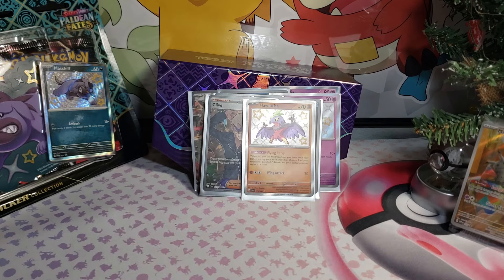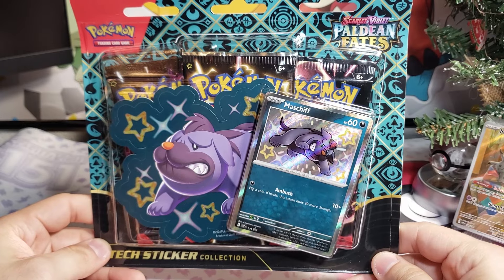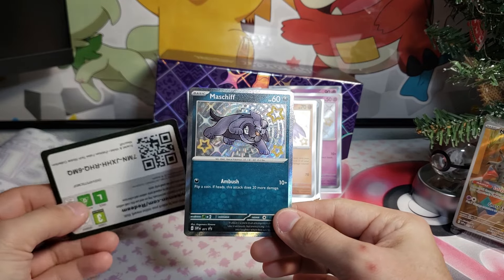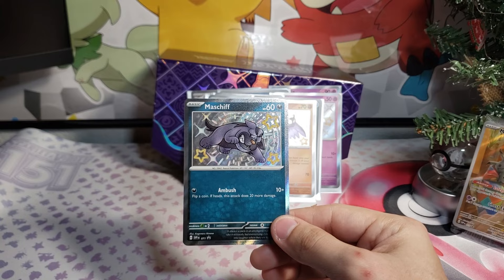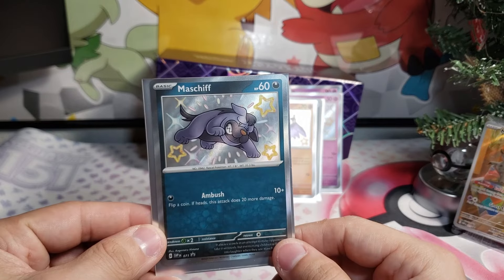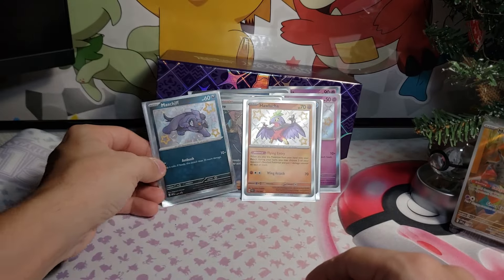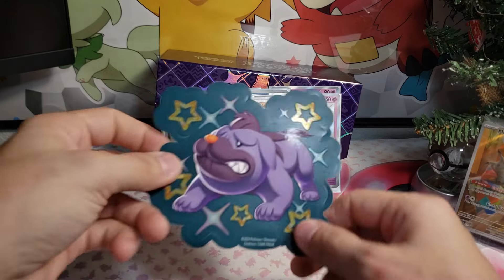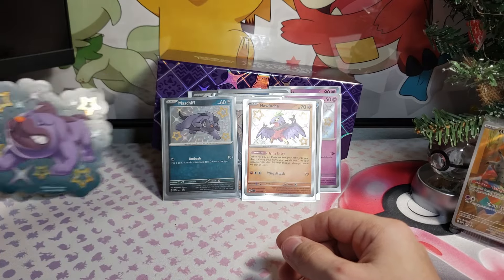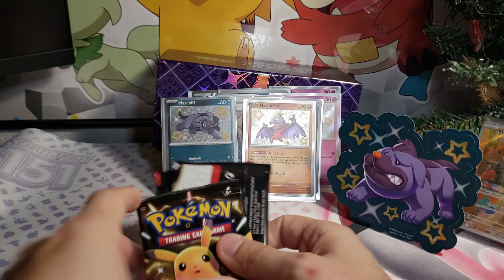That blew me away — that is a comeback right there. Now we're getting into the three-pack. Look at that — Mochi with a promo code card. This one's really pretty. We're pulling up with the Mimikyu sleeves right now. We also got the little sticker right there — a little shiny. We're gonna put it right there next to Mimikyu.